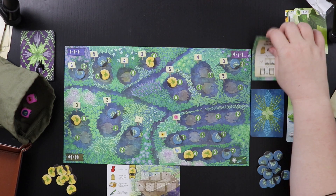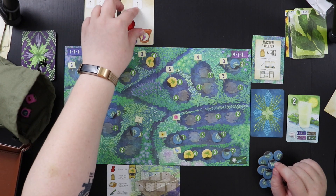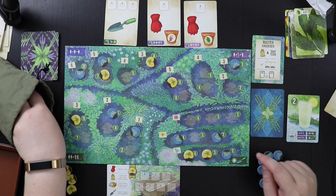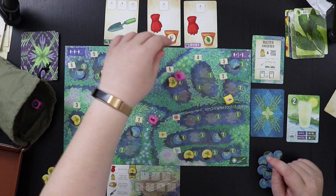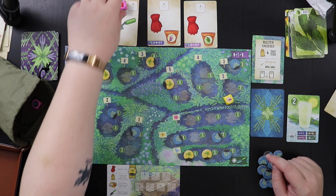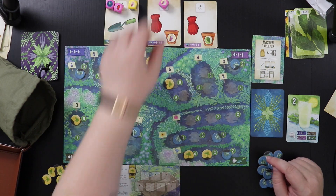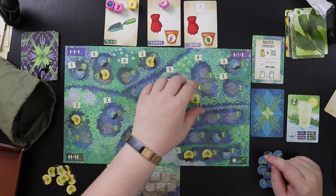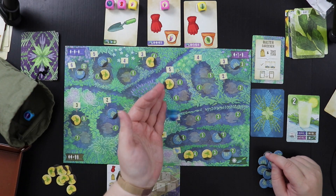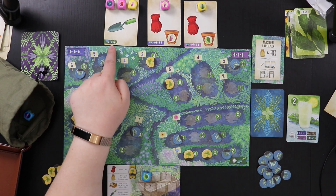Three cards come out — hopefully some good dice. We got a tarragon, a glove, and a saffron on one card; a saffron on the second; and a rosemary on the third. Let me roll a die — I got a bay. Here's the interesting thing: if I let the AI take this card, I'm losing all these dice, which sucks, but it won't be able to plant anything there because the forget-me-not four is already full.